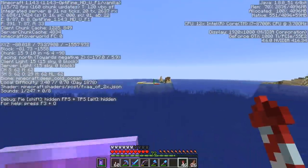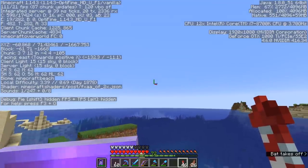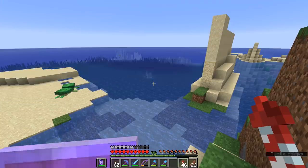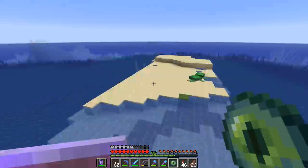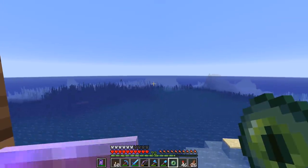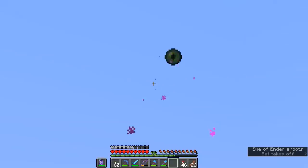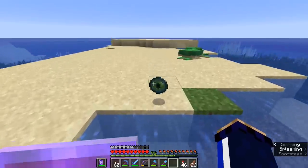This is the point at which we should start getting into range of another stronghold. There's a lot of ocean around here, so I'm wondering if maybe one of these strongholds might have generated in an ocean biome. Let's throw an eye of ender here. If it goes south, that means we're closer to the southern stronghold and should keep going north. But it's actually going that way — to the west. So this stronghold is over to the west. Excellent, let's have a look for it.